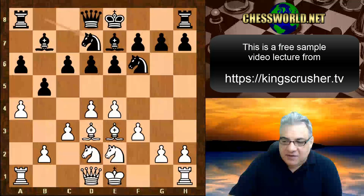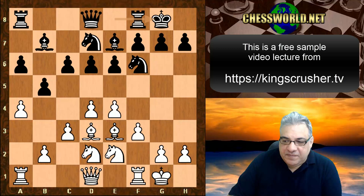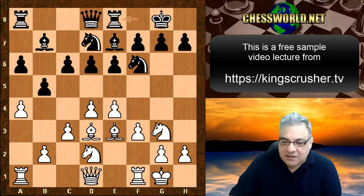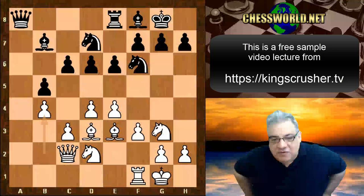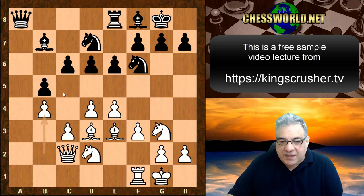c6, Knight e2, Knight bd7, white castles, black castling, Knight g3, Rook e8, a-takes b5, a-takes b5, Rook takes a8, Queen takes a8, Queen c2, Bishop f8. Now a clamping strategy: b4, trying to dissuade any future c5.